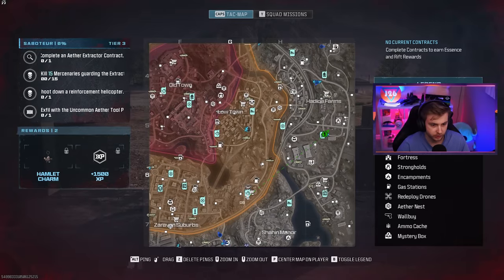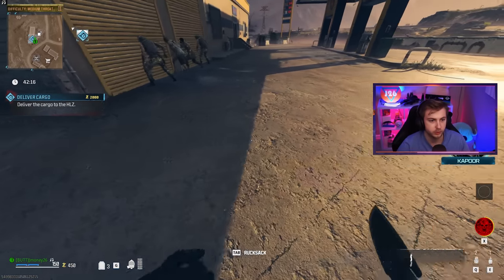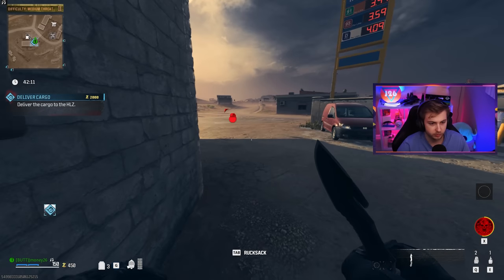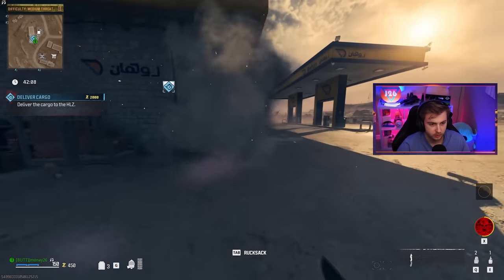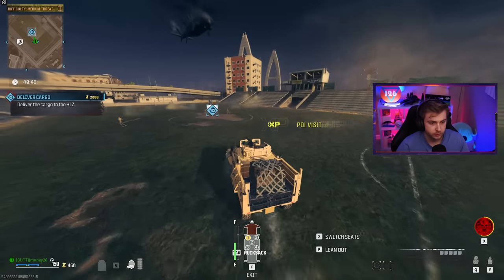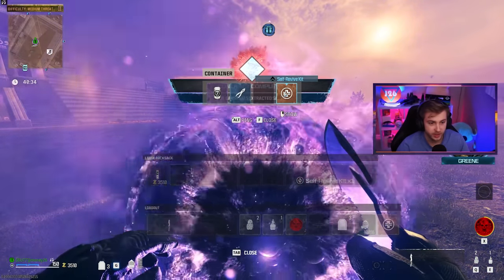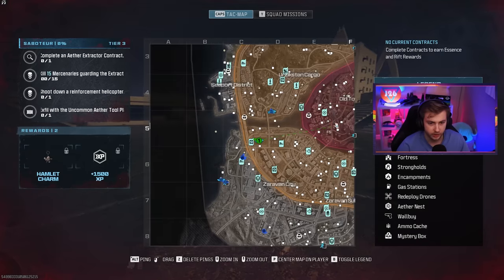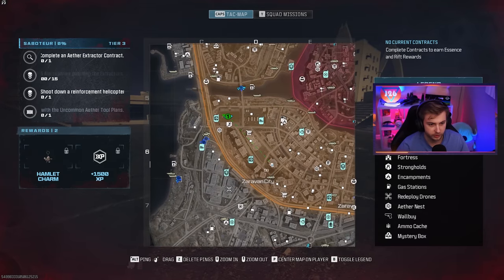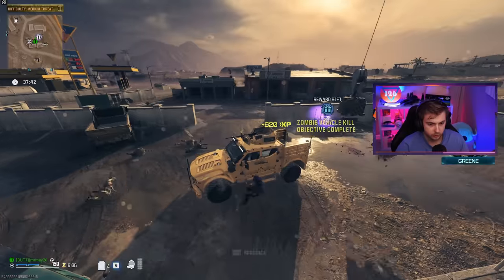Let's do this easier contract as a warmup first, then try the tier three one after. Throw a quick decoy, all the zombies go away, open the door, stay back while the mercs throw nades, hop in the vehicle, and we're basically done — just get to the next point. Done! And we got two self-revives — they're basically asking us to do the tier three contract. But looks like some dickhead already took it. I'll go do another contract and see if it respawns — though I don't think tier three contracts respawn.